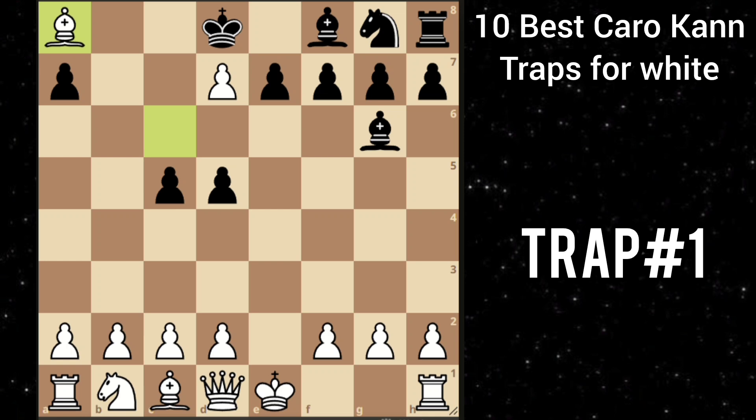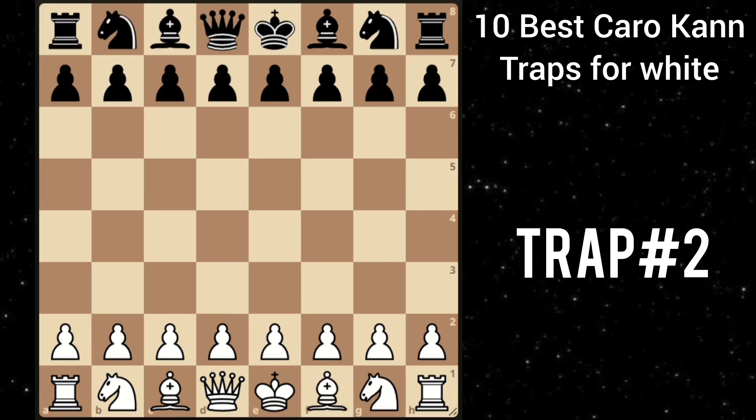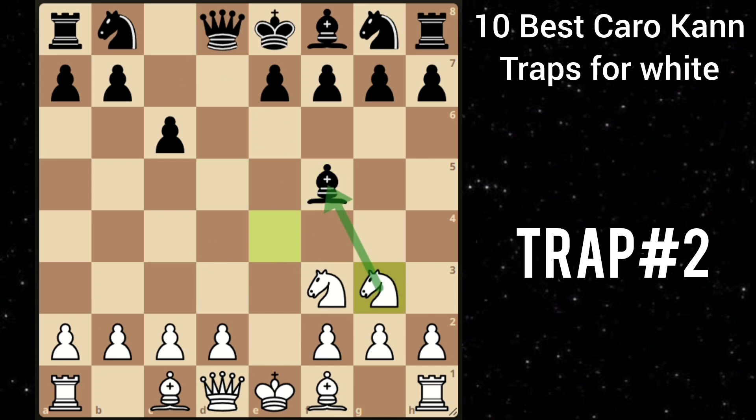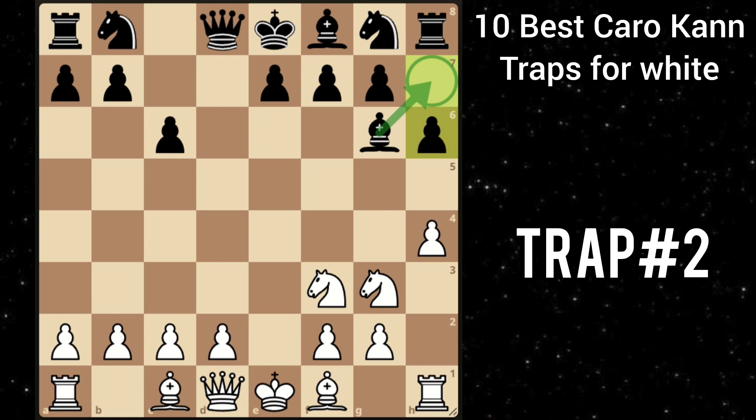Let's move on to our next trap. After e4 c6, knight f3, he goes d5. Then you play knight c3 and after d takes e4, you recapture. He goes bishop f5. Then you play knight to g3, attacking the bishop. So he goes bishop g6. Then h4, trying to trap the bishop. So he goes h6, creating an escape square for the bishop. Then you play knight e5. Bishop moves back. Then you play this tricky queen to h5, threatening mate in 1.